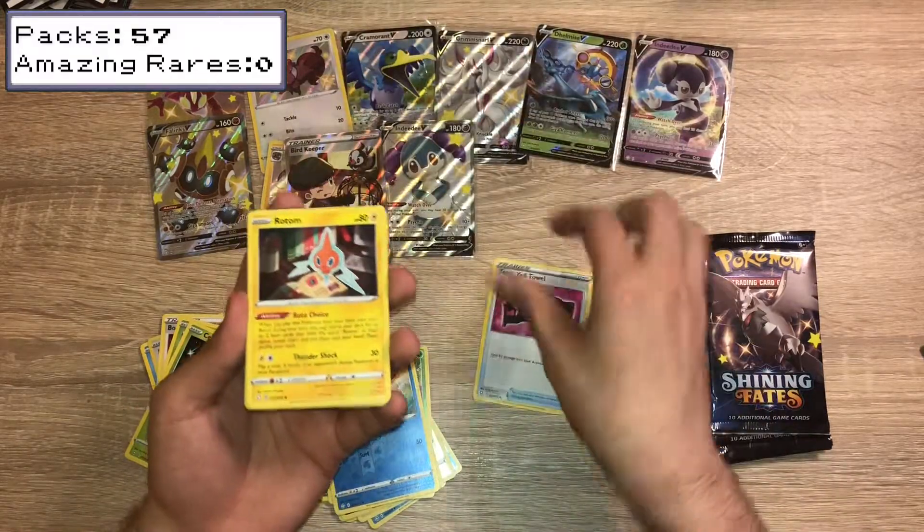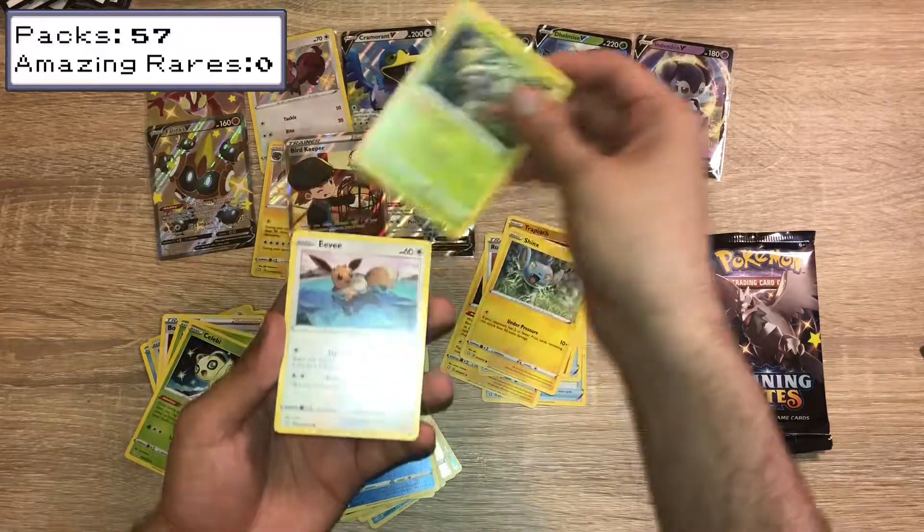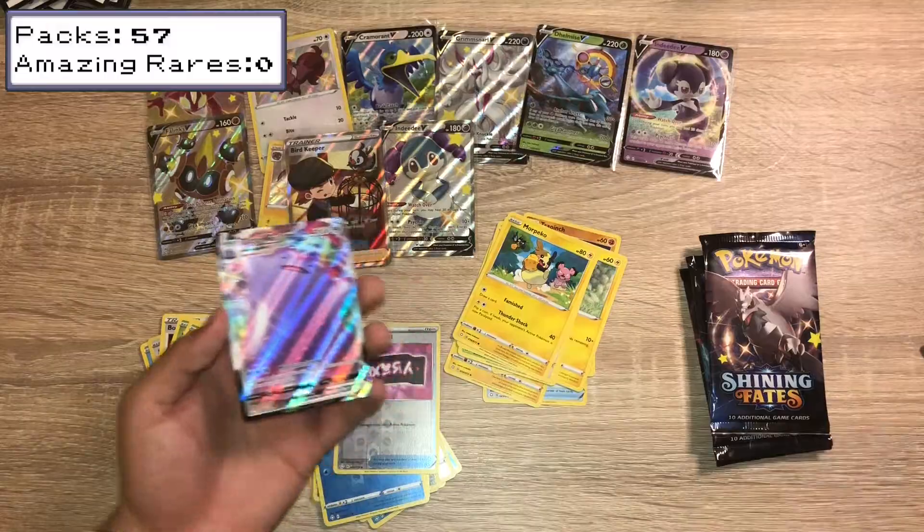Team Yartau, Rotom, Rusted Shield, Trapinch, Shinx, Rowlet, Eevee, Morpeko, Reverse Holo Team Yartau, and a Ditto VMAX. Four more packs left, guys.